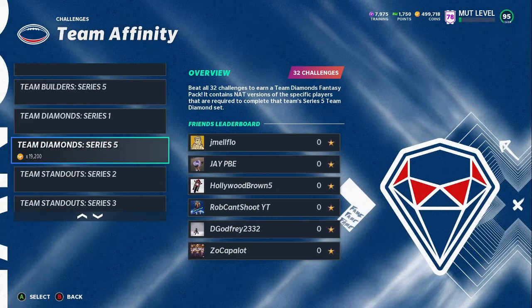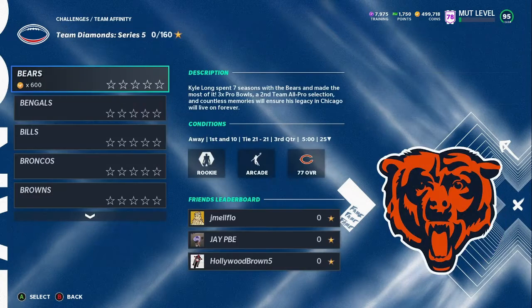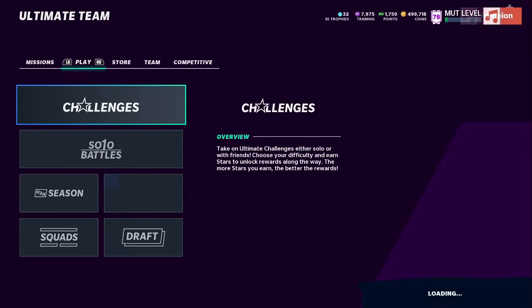It says it contains NAT versions of specific players that require it to complete, so I think it's just those first two players you need for the set. You just get a couple of players you need for whatever set you want to complete. I don't know if it's random or if you choose. These solos only require one star — you just gotta complete all of them. They look pretty easy but it's time consuming, and I don't want to tell y'all to do something that isn't really going to help you in the long run.